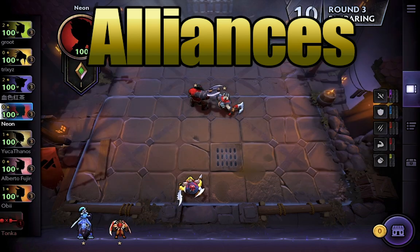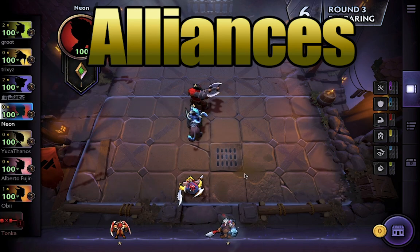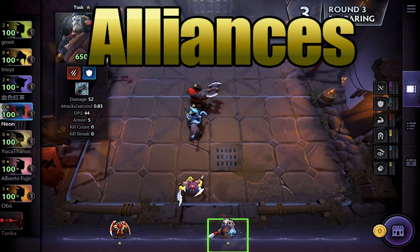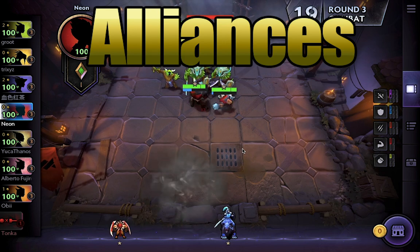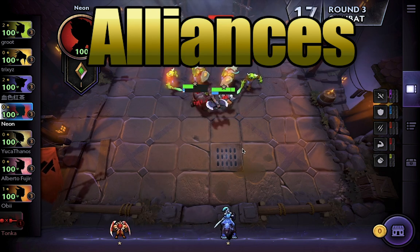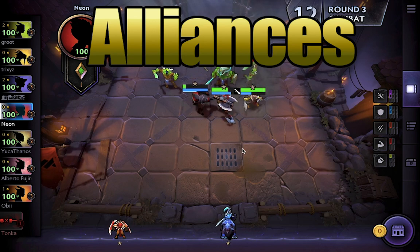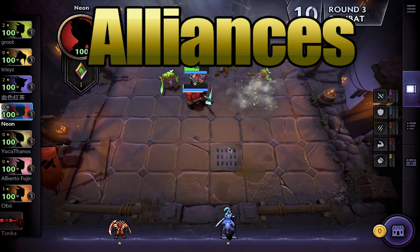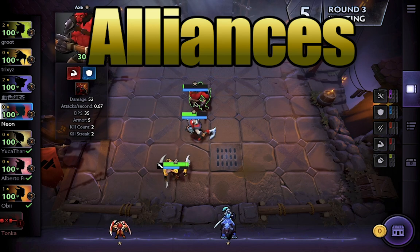These synergies can be very powerful in some cases, so you really have to keep an eye on them. That said, you don't actually have to memorize all of this to play the game. You can look it up and see what's happening as you're in the game at any moment, or you can look at this tab right here and see your army and which conditions you are fulfilling versus not fulfilling.